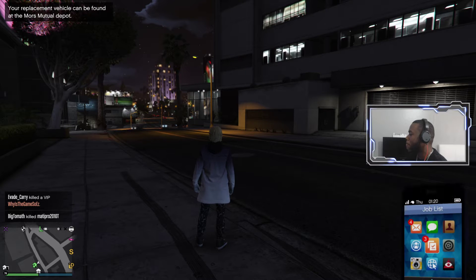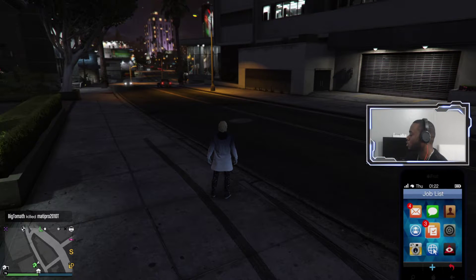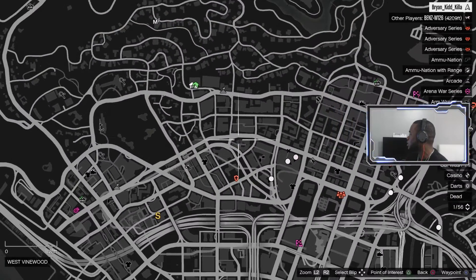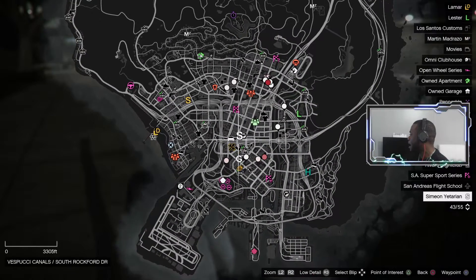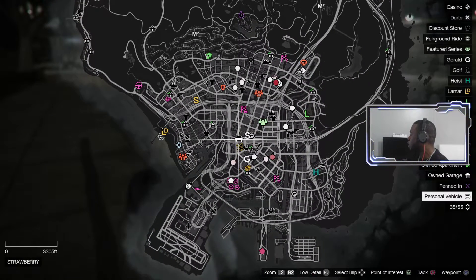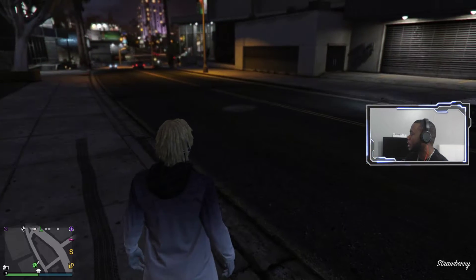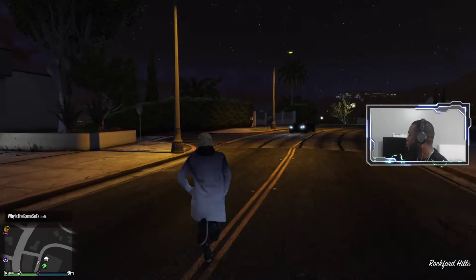Now if you look at my map you'll see at the bottom — I'll try and make it bigger so you guys can see where it is. My personal vehicle is now somewhere on the map at the Mors Mutual Depot. You just touch there and then you can either drive there or take a taxi there.